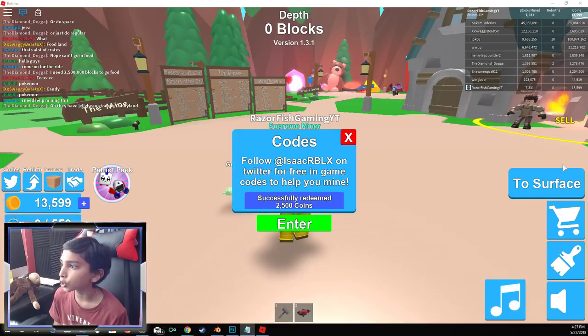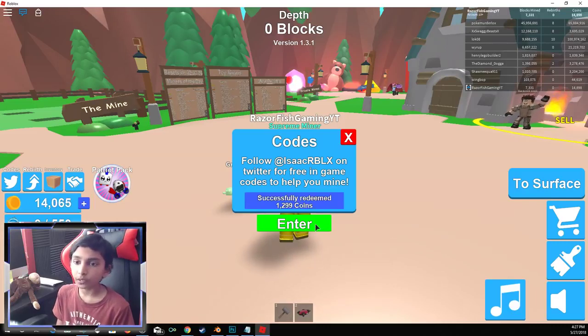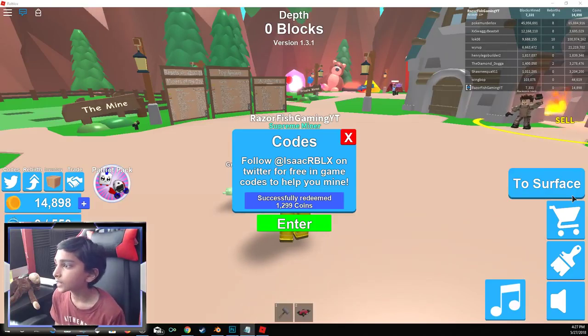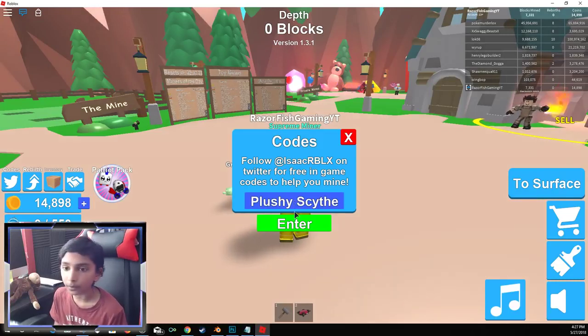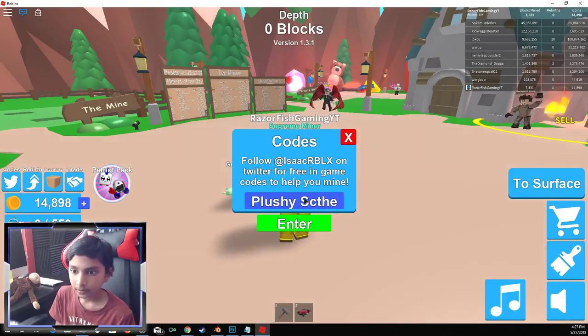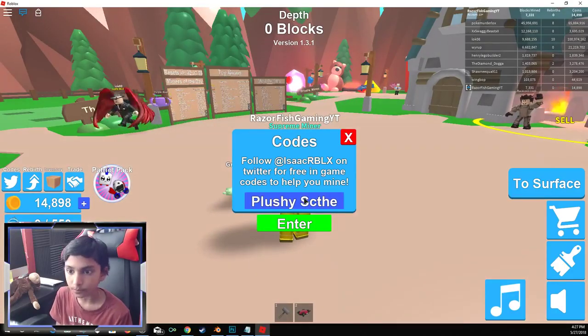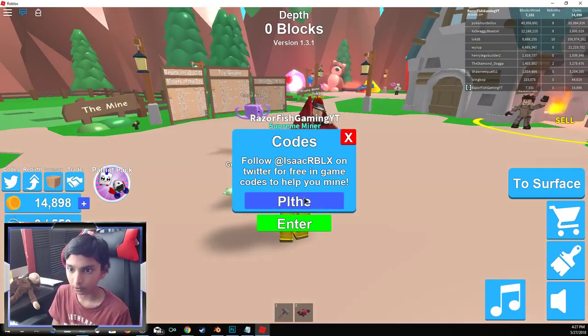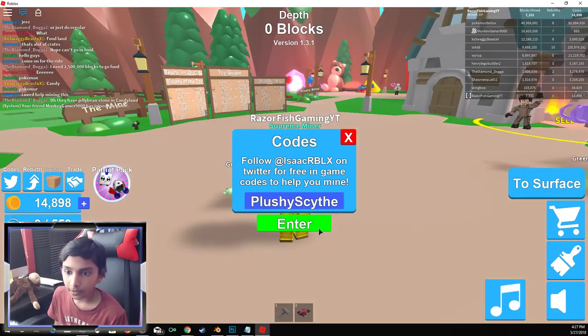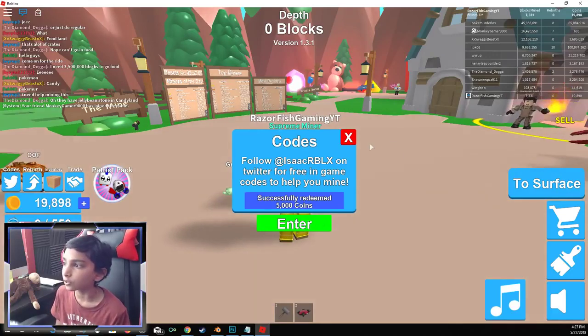And the next one is Plushie Shadow Scythe. So let's go ahead and take this in. And this one will give you 1,299 coins. Alright boys, next one is Plushie Scythe. Enter that — 5,000 coins. There we go.